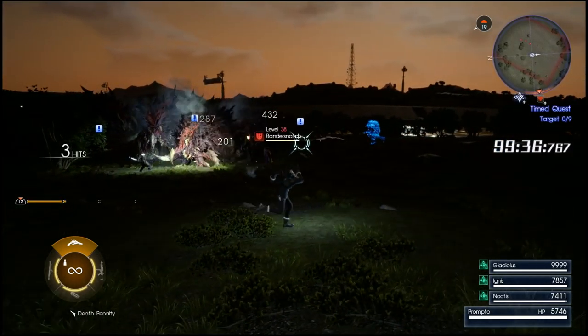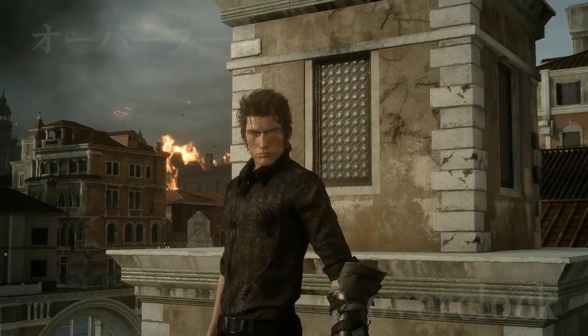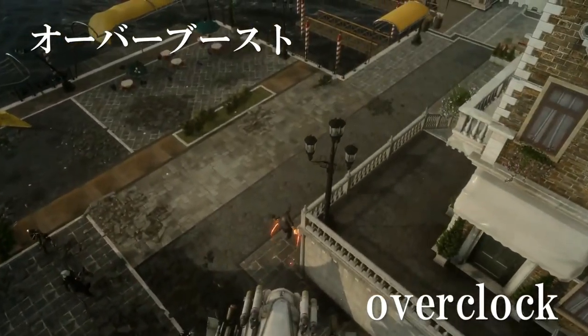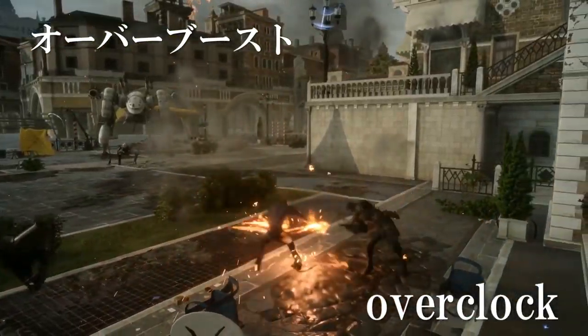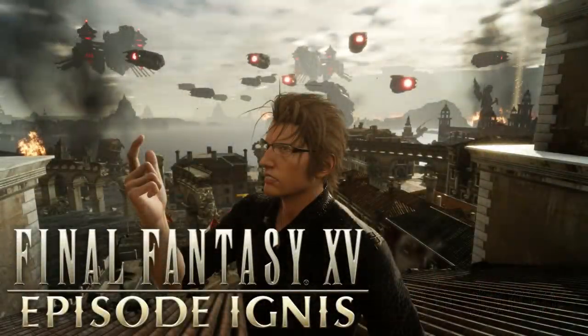Also added is compatibility with Episode Ignis, which puts in the groundwork for Episode Ignis — downloadable tonight as separate DLC if you have the Season Pass or are purchasing it standalone. I would expect the episode to be about 3 to 5 gigs, which is usual for the episodes, and it will be an additional download on top of this compatibility download. We also have the addition of music from the Multiplayer Expansion Comrades and Episode Ignis added to the music player track list. And along with that, there are various bug fixes, which is what version 1.20 mainly addresses.